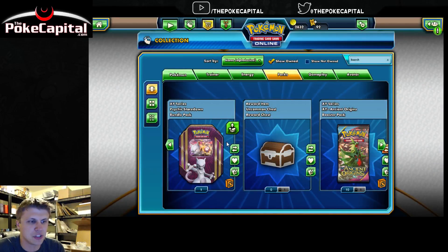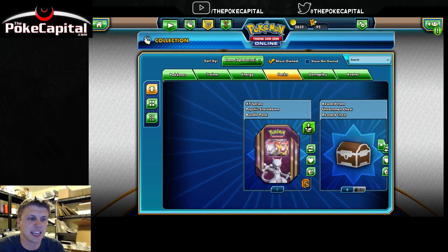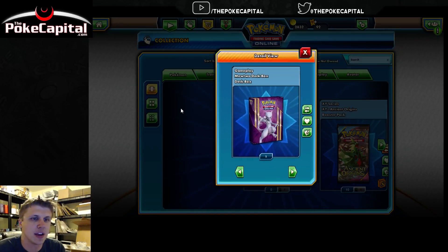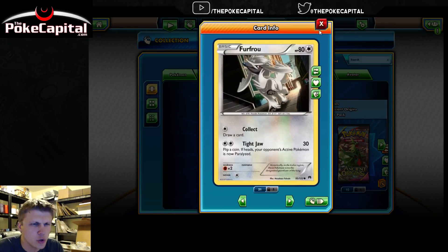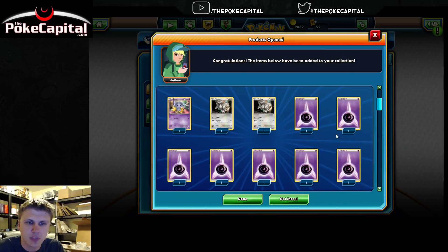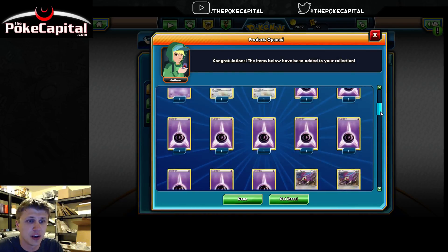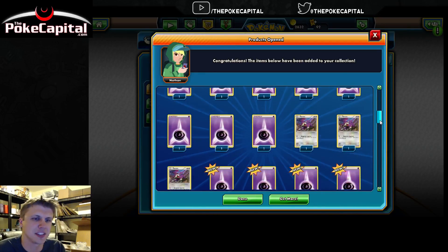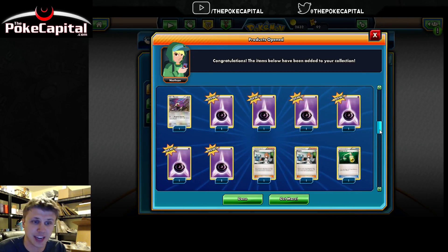And then last but certainly not least, the Mewtwo one, which is called Psychic Stare Down. Let's bust that one open here. There is the Mewtwo deck box, very nice. We've got three Drowzee, two Espeon, two Furfrou, ten Psychic Energy of the non-foil variety, so we're going to have 16 total in this deck. We've got three Rattata, and there are the six Foil Psychic Energy.